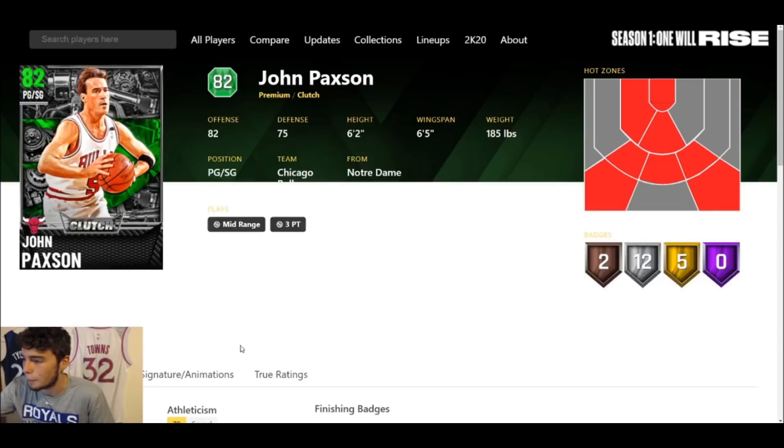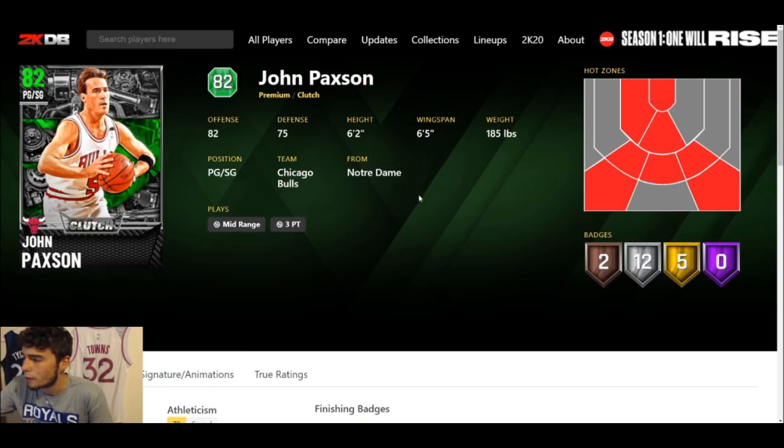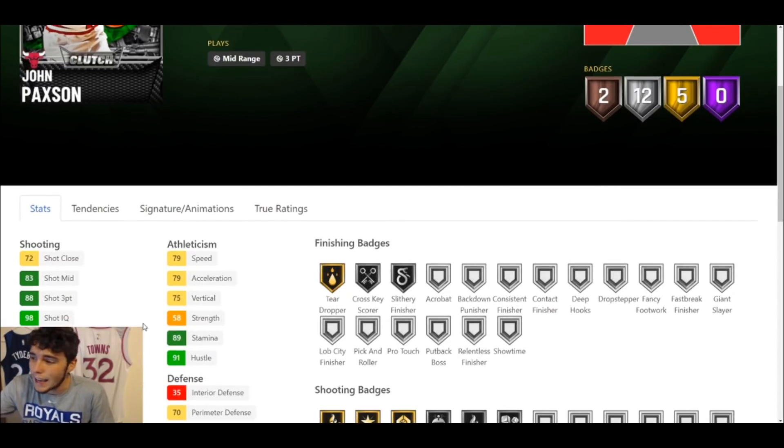Before we go any further, if you are new to the channel and have not yet, please smash the subscribe button — we're on the road to 35,000 subscribers. Starting here with Emerald John Paxson: six foot two, six-five wingspan, five gold and twelve silvers with two bronze. He has an 88 three-ball — love that — can't dunk, but has an 83 ball handle and 79 speed with 83 lateral quickness.